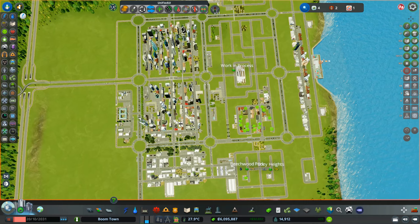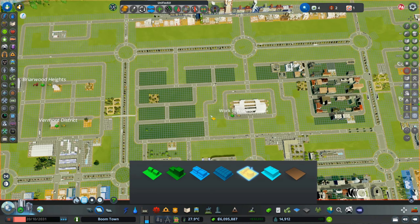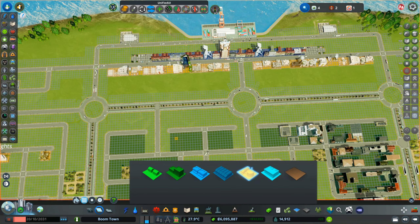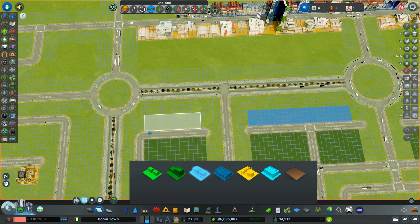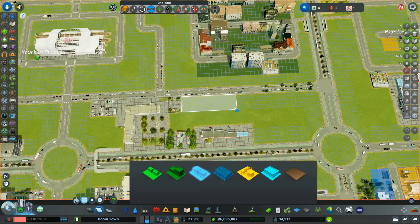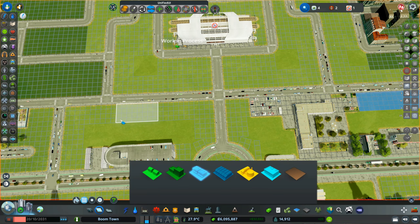Let me have a look. We have residentials all over here, commercials have been filled up pretty well over here, and we can put some commercials here which is okay — a few stores around the block never hurt. Let's just do that — maybe a few here as well, and also a few here, not too close to the junctions of course.